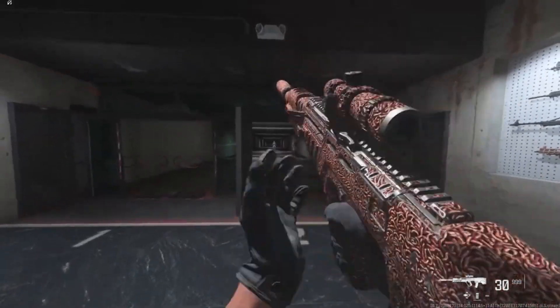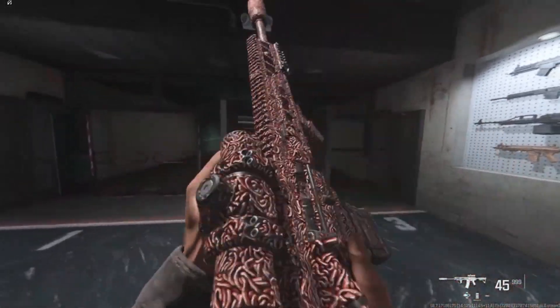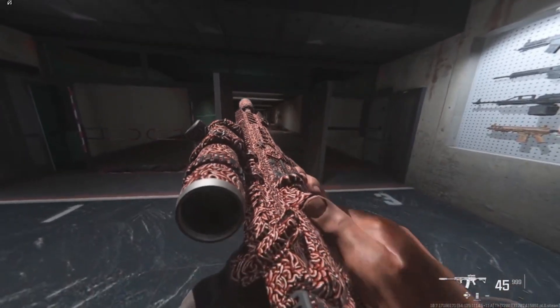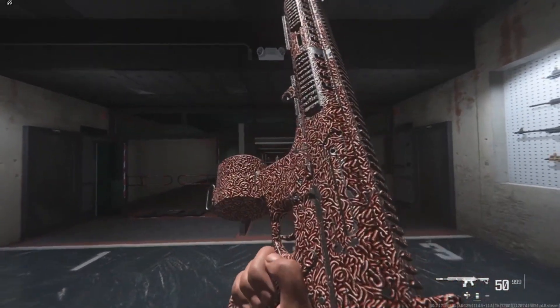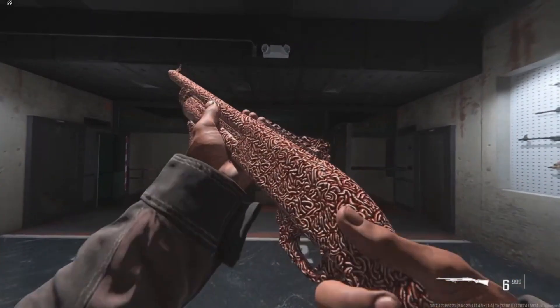The next camo is the Wriggler animated camo, which is basically a load of worms on the gun which are slowly moving. From the start I didn't think this was animated but if you take a close look at it you can see the worms do slowly move.